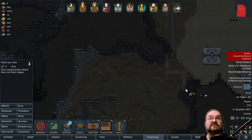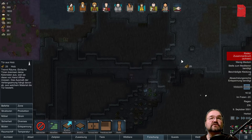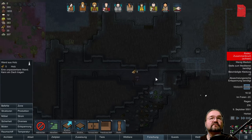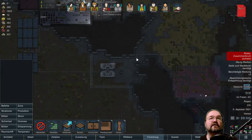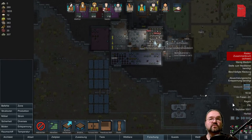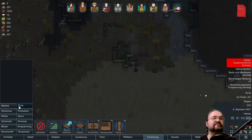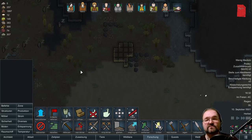Golderz-Meteorit — das ist natürlich cool! Damit können wir unsere Tiere schützen. Dann können wir demnächst mal eine Killbox bauen. Von hier kann keiner kommen. Dann schauen wir mal, wo ist denn dieser Golderz-Meteorit? Gold ist ein wertvoller Rohstoff, den man gut verkaufen kann.